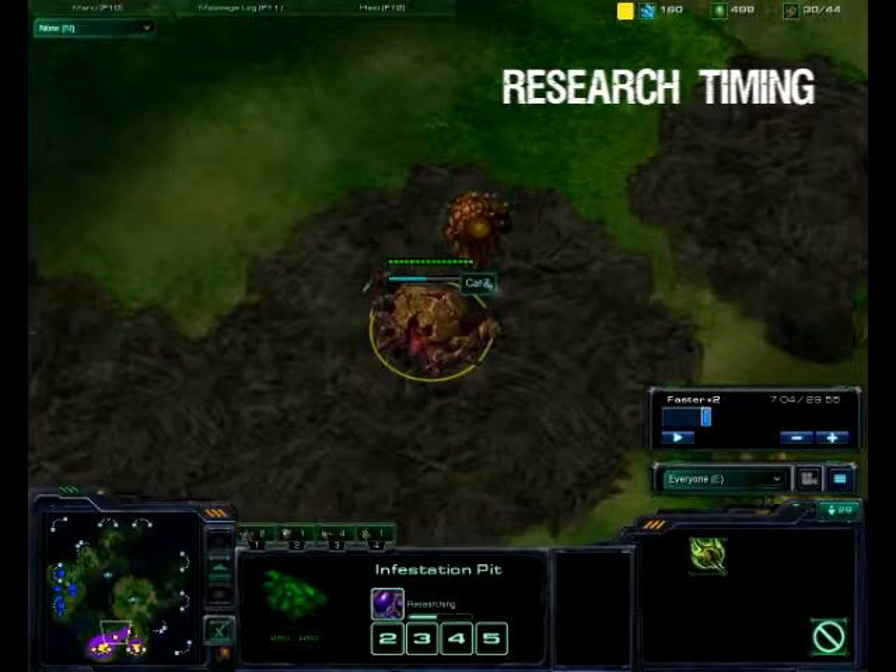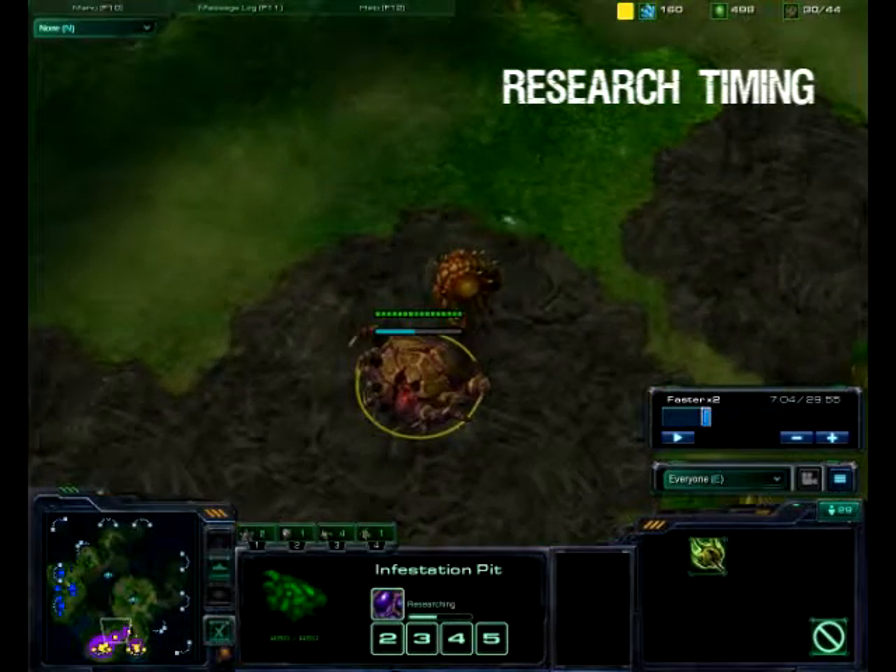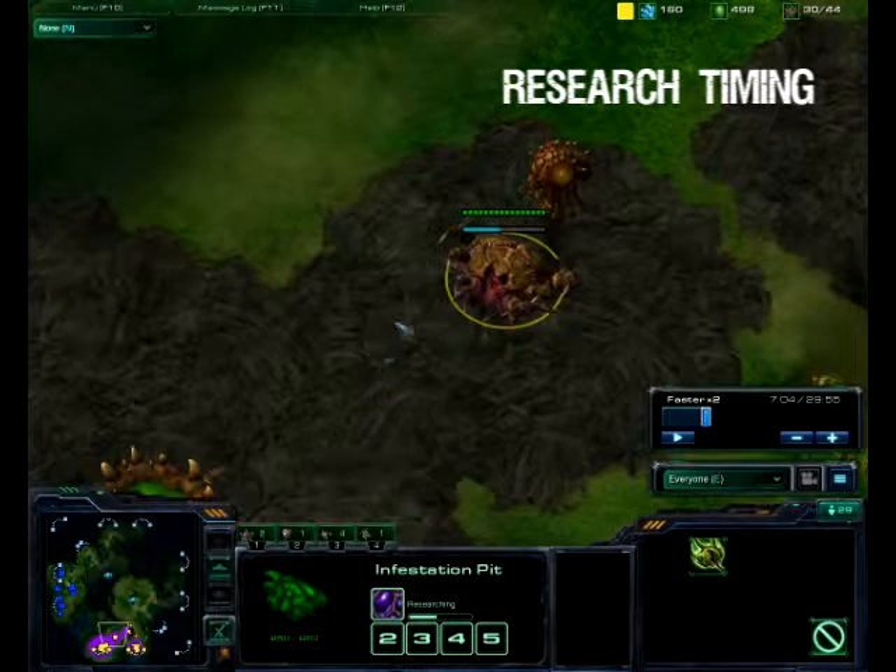It may not seem like a lot, but if you're planning to make over three Infestors it will definitely pay off. The 25 extra energy will allow your Infestors to pop out with enough energy to Fungal Growth, and anything else you might be going for, such as Neuroparasite or Infested Terrans.